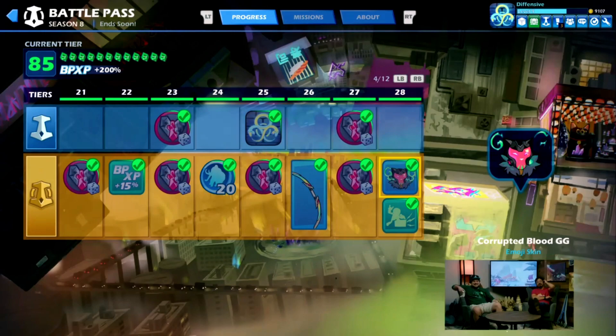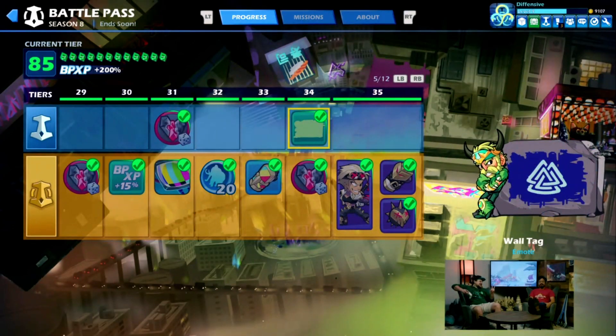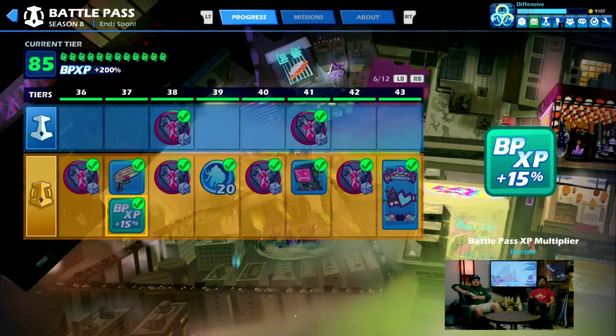Toast is popping off for the animated Corrupted Blood GG — really, really cool one. He's just being reminded of it, like 'this is dope, let's go.' And everybody's first or second favorite emote from this pass — something I'm very glad is on the free track — is wall tag. Maybe like school spirit week or something.